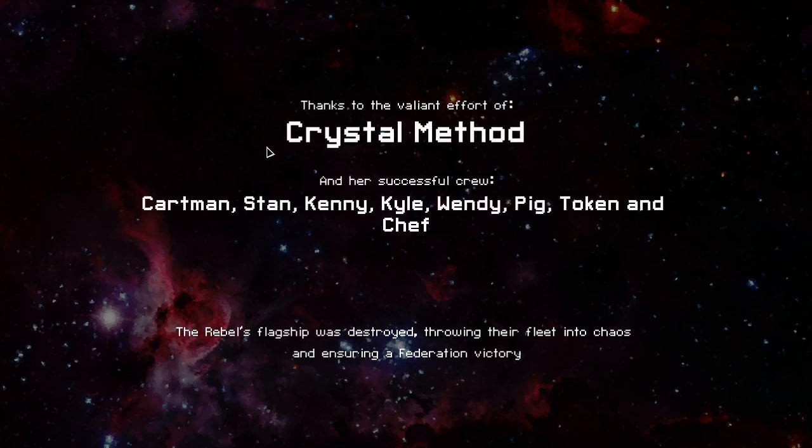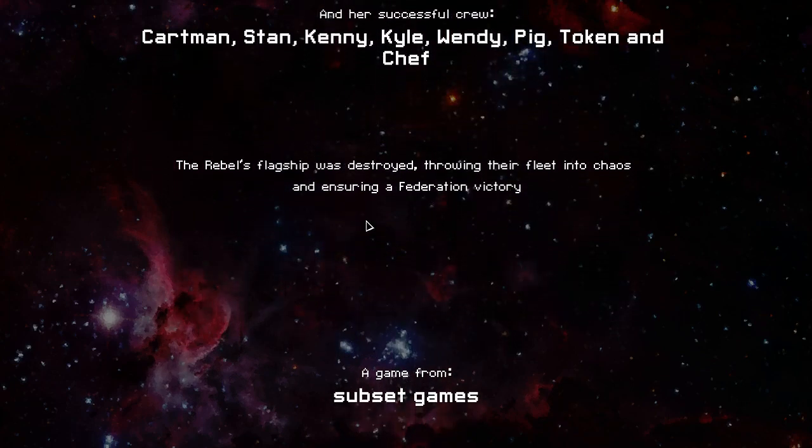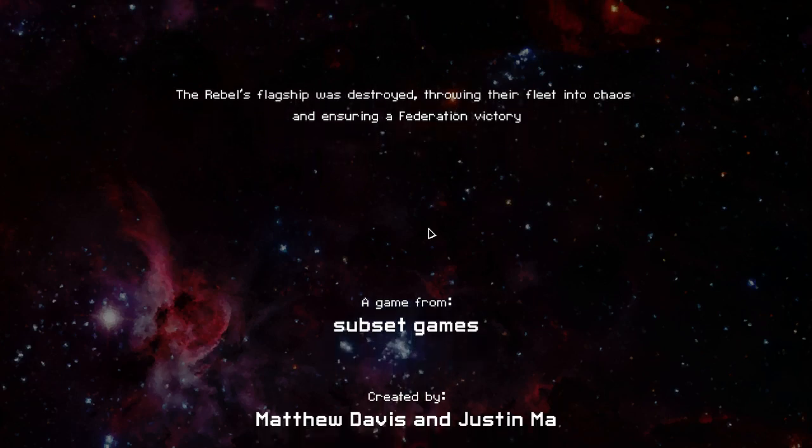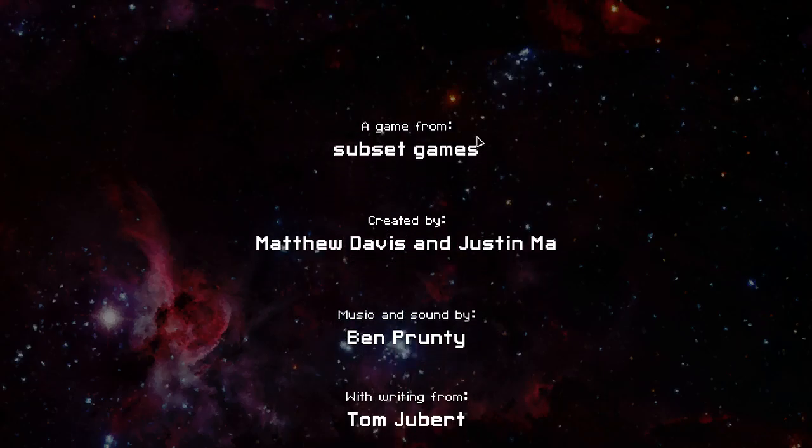And a successful crew: Cartman, Stan, Kenny, Kyle, Wendy, Mandepig, Token, and Shep. The Rebels' flagship was destroyed. And we didn't even get slightly close to the achievement we were going for, which was 15 rock chips. We got possibly two — I only remember one.